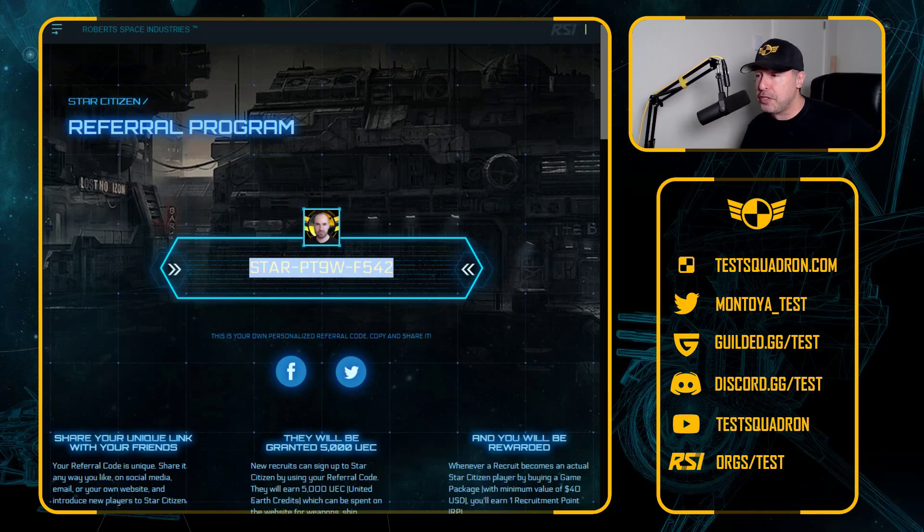Don't use that — use yours and give your referral code to your friends. Actually use mine if you want, I really need more Auroras. So give this code to your friend. Now what happens when your friend creates an account at Star Citizen, they must enter that code at the point of account creation. If they do not do that at the point of account creation, you do not get the Aurora.